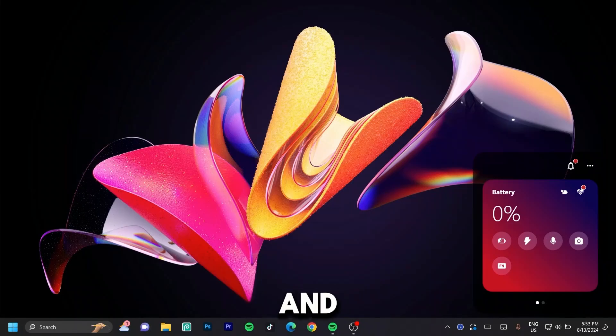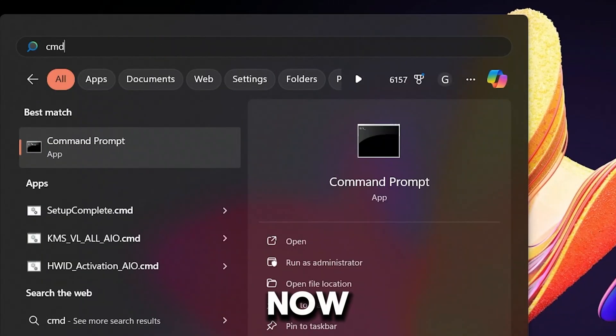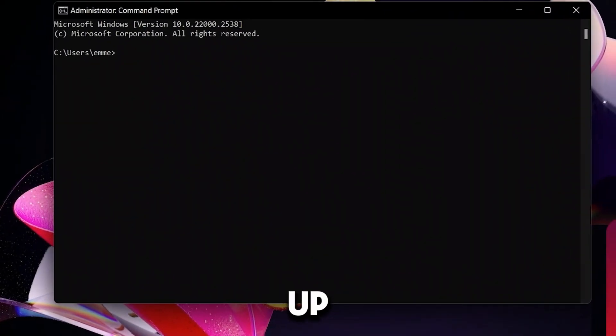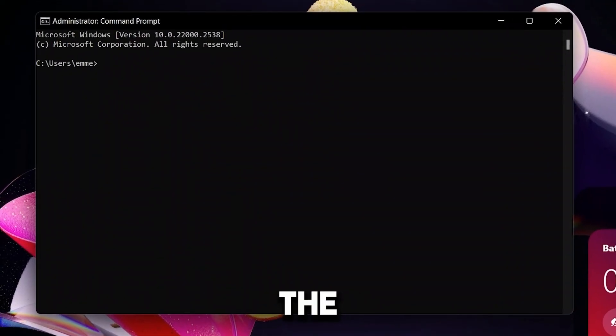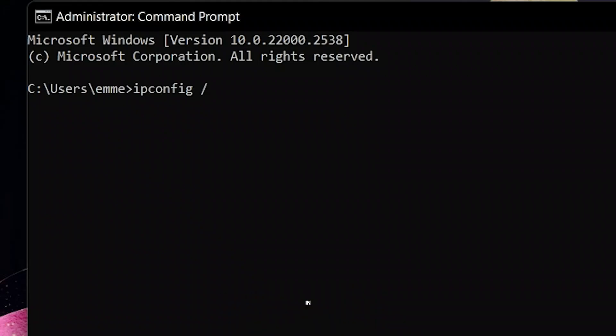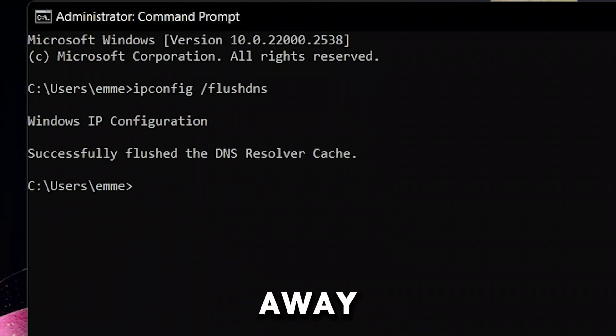Hit the Windows key, then type in 'CMD.' Once CMD pops up, click 'Run as administrator.' Once it loads, type the command: ipconfig /flushdns and hit enter. It should say 'Successfully flushed the DNS cache,' which is really good news for us.